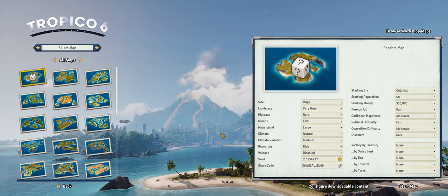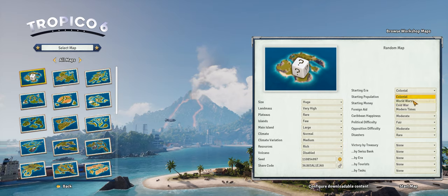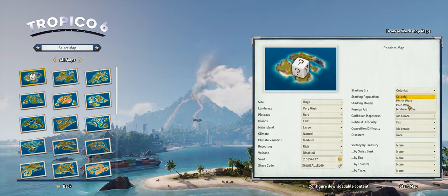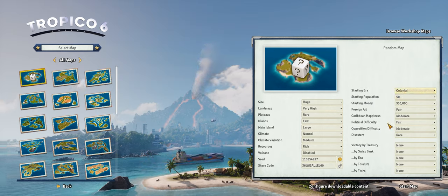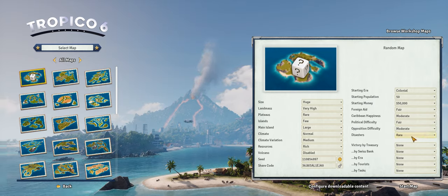Let's get started. We're going with huge size, very high landmass, rare plateaus, large main island, rich resources, starting in the World Wars era. You can really start at either one. I don't like the colonial era because you have to deal with the crown and extending your mandate. Everything else is going to be moderate except for disasters — rare disasters — because I screw myself over enough by instigating rebellions. I don't need Mother Nature to come and mess things up while we're at it.